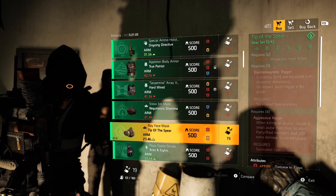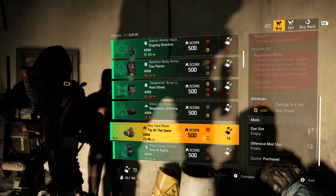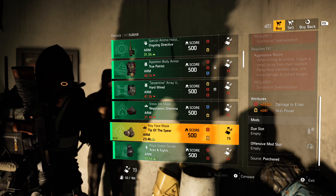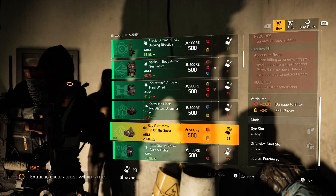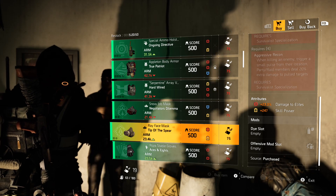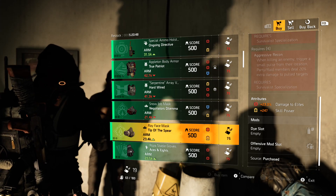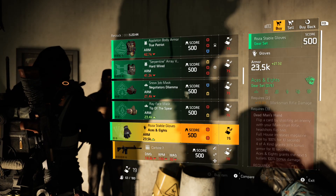Tip of the Spear mask: red and yellow, damage to elites and skill power with a red mod slot. The skill power is okay but damage to elites is low — what I would do is max out the damage to elites and utilize that red mod slot. Tip of the Spear is a great PvE build. Aces and Eights gloves: two reds, marksman rifle damage and rifle damage with a red mod slot. I would not pick this up — you're looking for marksman rifle damage and crit chance.